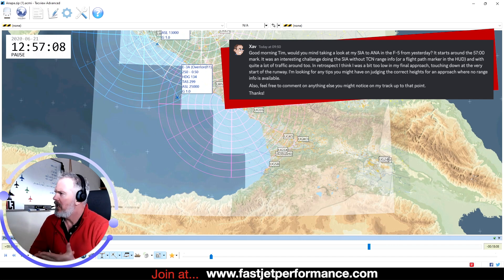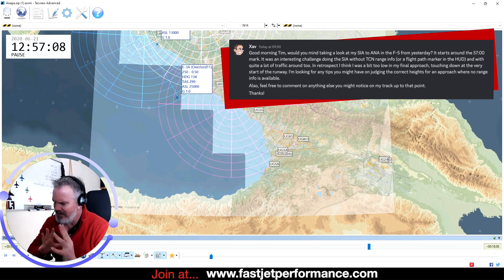In retrospect I think it was a bit too low on my final approach, touching down at the very start of the runway - which is a great place to touch down, because then you've got all that runway ahead of you if you burst a tire or the brakes don't work. A lot of people touch down a third into the runway - there's no point to that. So you always try and go for the numbers. Caveat: if you're in a jet with high wing loading, high alpha drag problems like the F5, and you're heavy bringing back stores, you might want to land a little bit in - only a little bit. Try to land on the numbers because you wouldn't take off from a third down the runway, so why would you land a third of the way down.